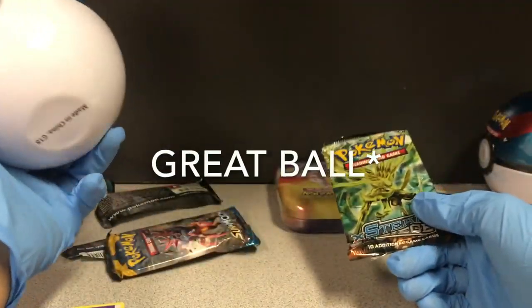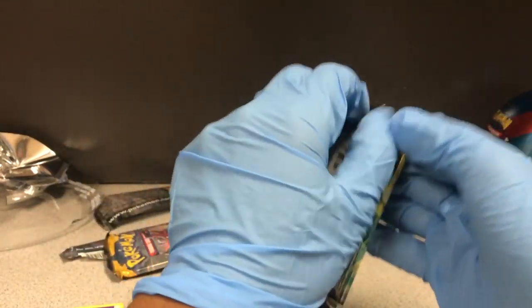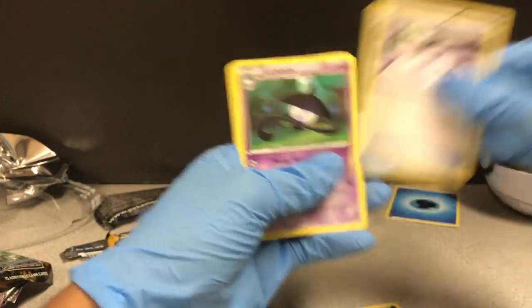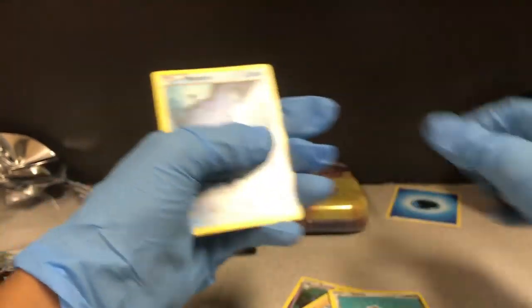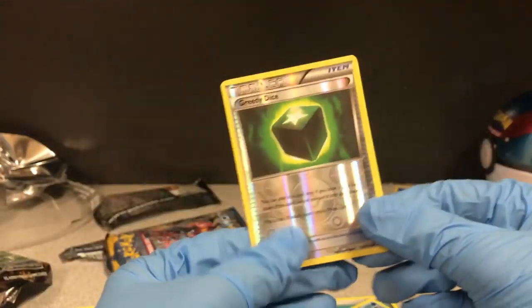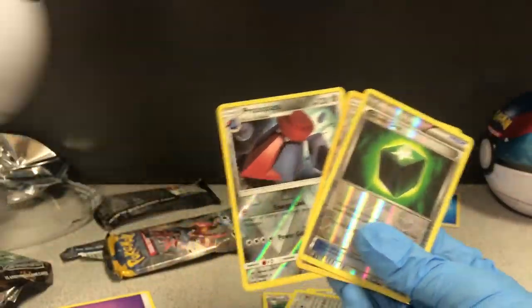Last one in this little Pokéball is the Steam Siege — now let's get into this one. Code card — one, two, three. Tangrowth, Spirit Link, Lampent, Mankey, Klinklang — oh that's cool art, look at that art. Mantine, Shellos, Merill — cute. Oh yeah, a dice card — what the hell? This looks good and it's nice and chunky. All right, so this is what we got from this Pokéball.